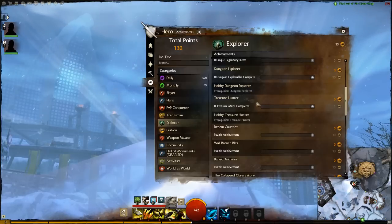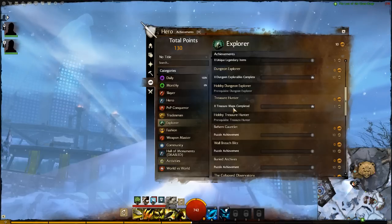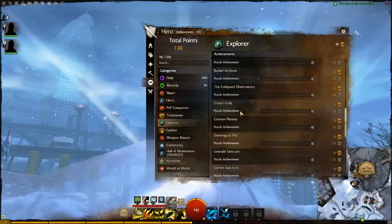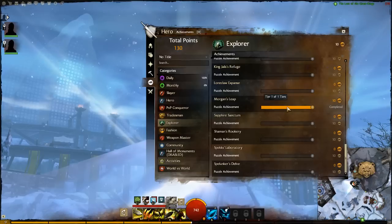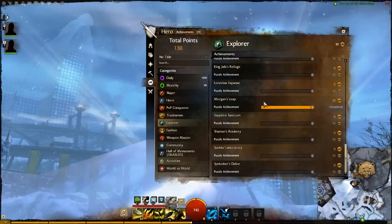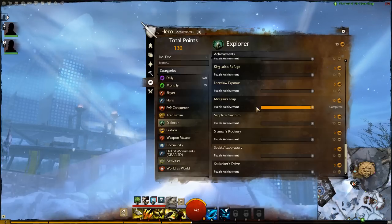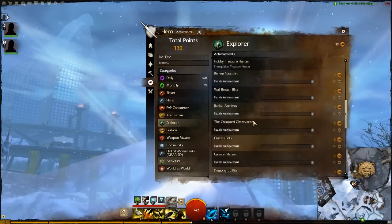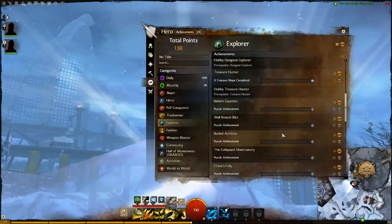There's an achievement for completing dungeons on explorable mode, and a treasure hunter achievement for completing treasure maps — not much is known about those yet, but it seems players can set up treasures for others to find. Then there are various jumping puzzles scattered around the world; it doesn't say where they are, so you'll just have to come upon them. I managed to do one in the Sylvari starting area, jumping up rocks until I reached a hidden area — then promptly got my ass kicked by high-level monsters. There are a ton of these, and I like that you have to discover them yourself.